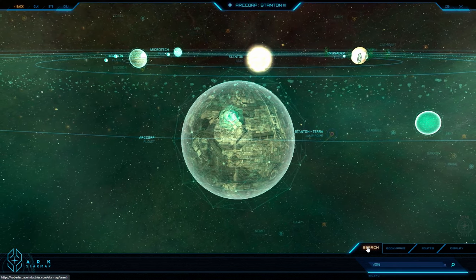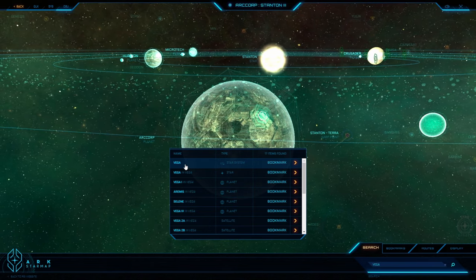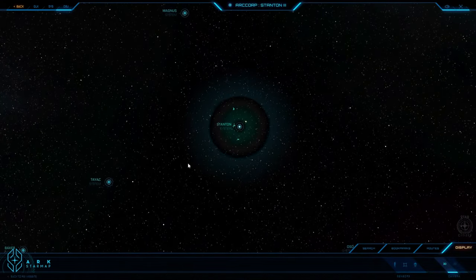In case you didn't know how to find the Vega system — because the in-game map only does Stanton — you can always check the Ark star map and go anywhere that the verse will eventually become.